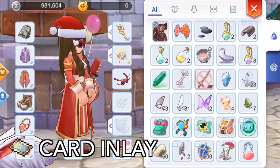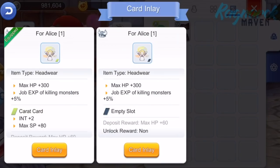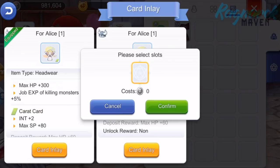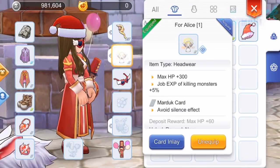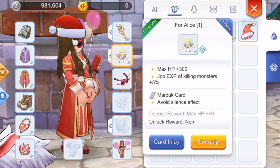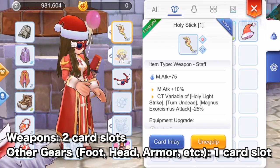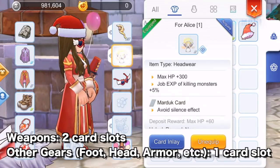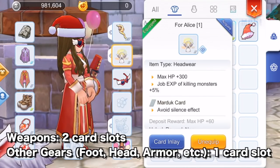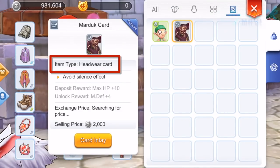Now let's talk about inlaying cards in your equipment. To inlay, just tap the card, then tap Card Inlay, and then select the equipment that has a slot available for a card to go in. Once inlayed, the empty dark blue card slot will be filled and the card effects will be added in the description of the equipment. Note that a weapon can only have a maximum of two card slots, while the rest of the gears can only have one card slot. Cards only install into their own specific type of equipment category, so tap the card first to see where it should be put and what effects it gives.